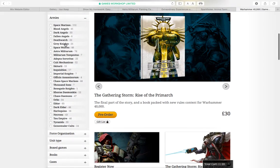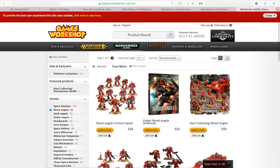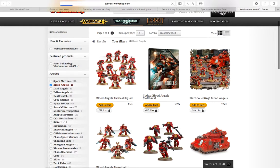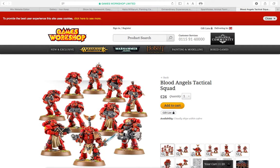Because I play Blood Angels, I'll review one of their things here. Recommended for me is the Tactical Squad. Their heavy weapon is a flamer, whereas a normal Tactical Squad for regular Space Marines gets the general rocket launcher, which is a bit lame. I bought two Tactical Squads and at this point I never knew that you were only allowed two heavy weapons in one Tactical Squad, so I armed all my guys with heavy weapons and then realised I'm not allowed to use all of them like that.